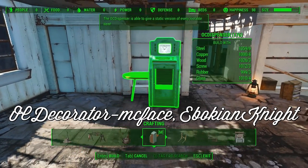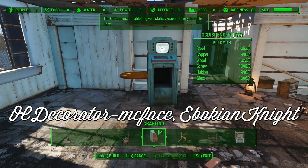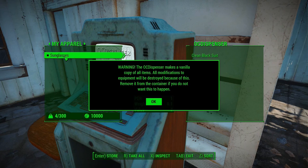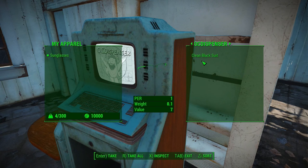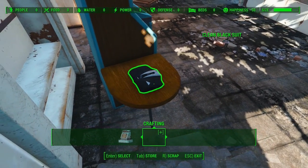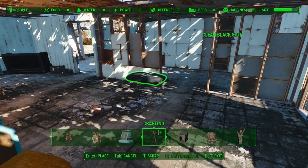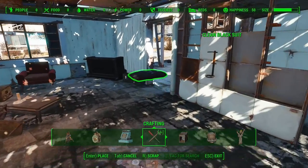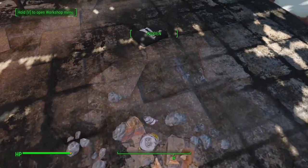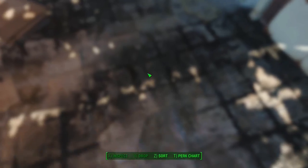OC Decorator, by McFace and Ebokian Knight, essentially adds only two things to the game, but they allow for practically infinite possibilities. One is a new crafting bench called the OC Dispenser, which is capable of taking any lootable item — meaning anything you can pick up and take into your inventory — and converting it to a static object, which is movable only with build mode, and you can even pick it back up. These static objects are enabled to be knocked over by you, your companions, or any other type of force. This device alone allows for infinite decorative possibilities.